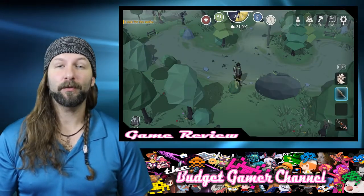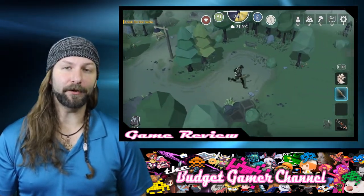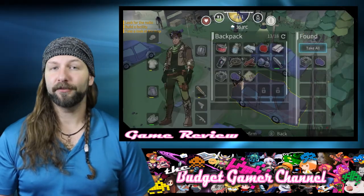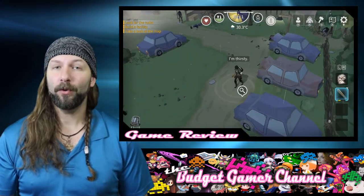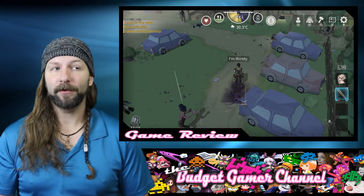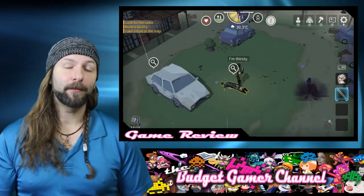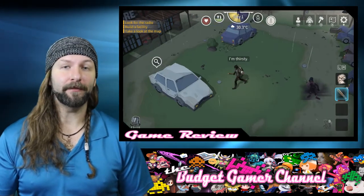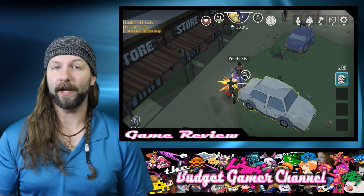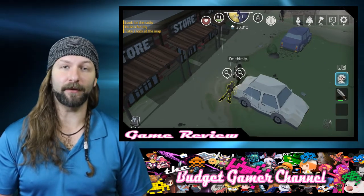The next critique is the procedural generation and randomized item drops. Though procedural generation helps the game feel different and unique with each experience, the environmental areas — such as shopping malls, parking areas, campgrounds, and homes — are all pretty much identical visually. The zombie sprites don't possess a lot of diversity either. The randomization of item drops does respawn at the beginning of every daybreak along with all of the zombies, adding diversity, but due to true randomization, sometimes you just won't be able to find certain items such as weapons that you need to defend yourself.